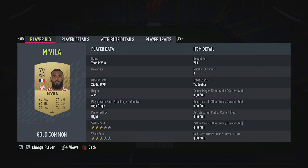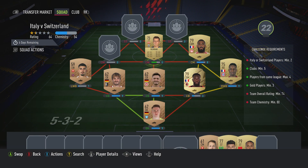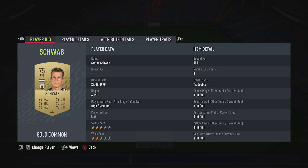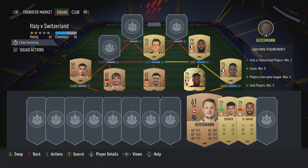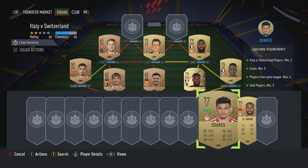The centre mid on the right is the CDM, it's Jan Mavilla, pulled for 750, plays for Olympiacos CFP in the Greek first league and is French. The centre mid in the middle is Stefan Schwab, pulled for 500, plays for Bayern in the Greek first league and is Austrian. The centre mid on the left is Jean Gaisman, pulled for 200, plays for Lausanne Sport in the Swiss first league and is from Switzerland.